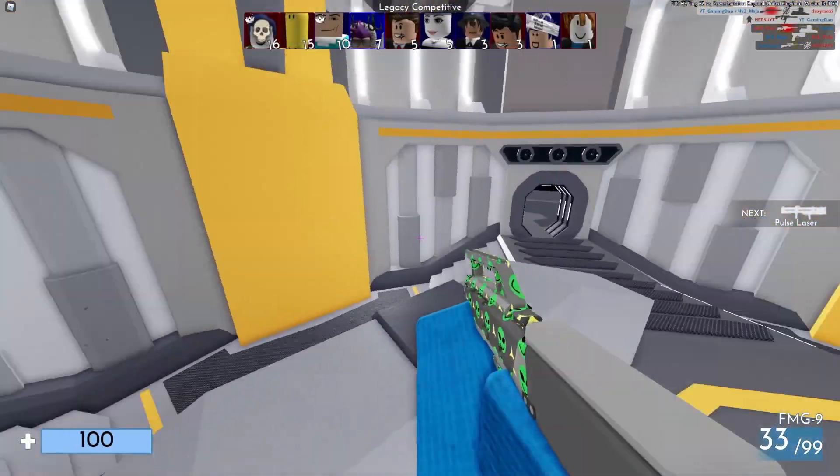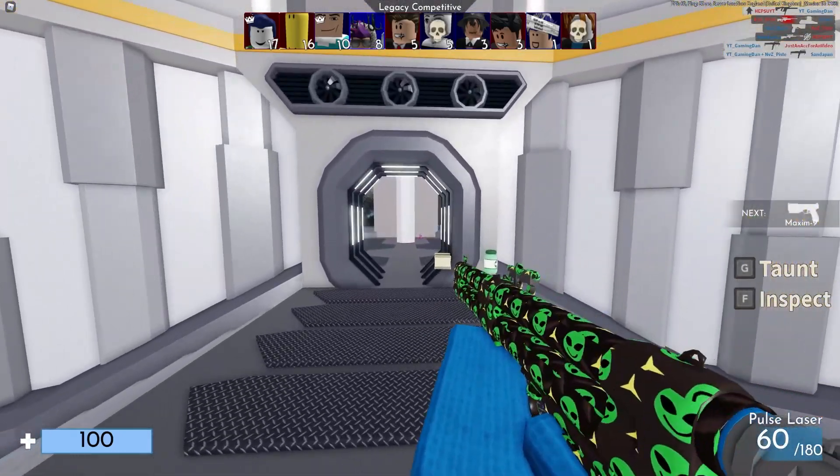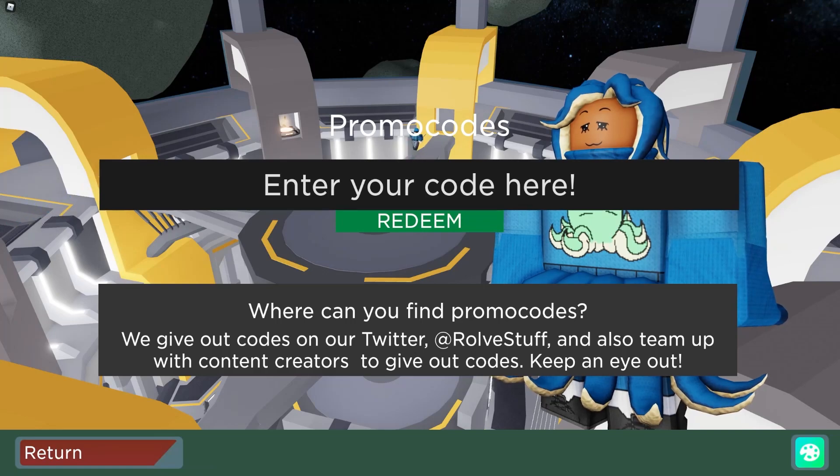So if you do not know already, in Arsenal to claim codes, what you guys are going to want to do is click on M to return to the menu. Once you've done that, go to the bottom, click on the Twitter icon, and then the code menu will come up.